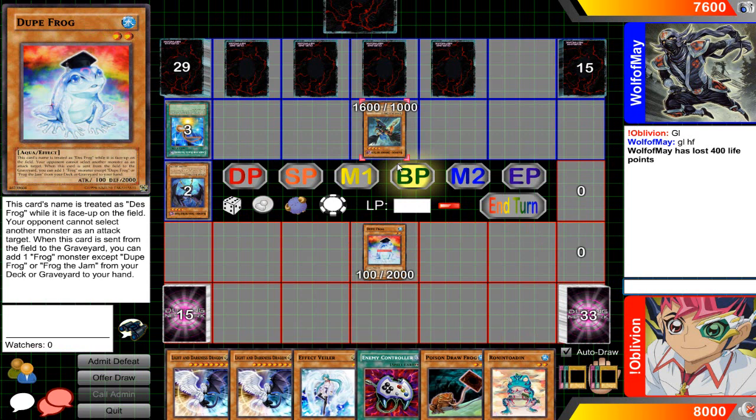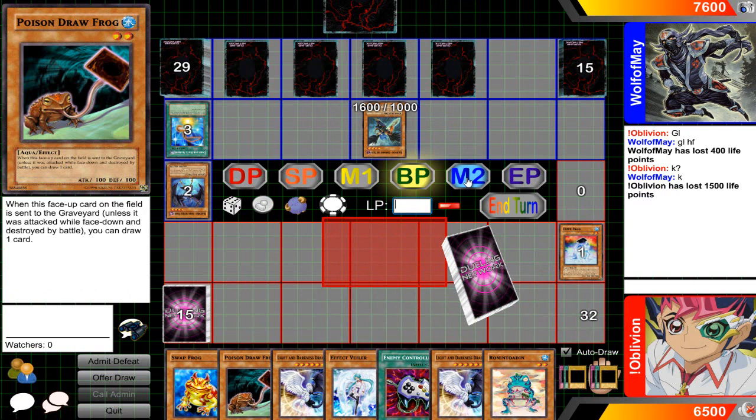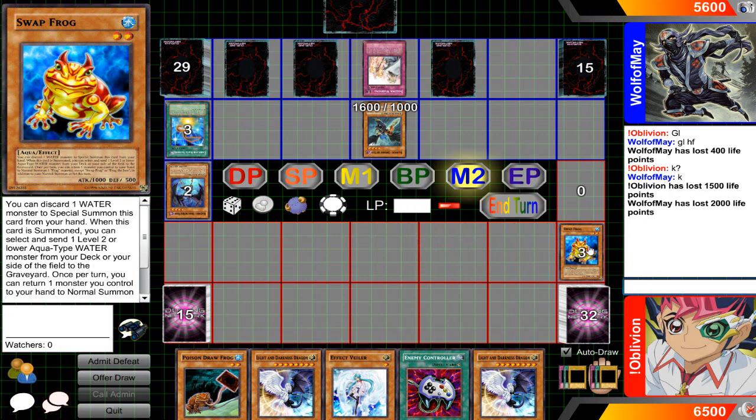I'm gonna switch the Dupe Frog to attack and attack Zephyros. Let's see if the damage calc is okay or if he's gonna do anything like Dimension Prison — that's really gonna hurt me. Okay great, I'm gonna take the 1500 life points. Sorry guys, I'm still trying to get used to my computer, so you're probably gonna be hearing some unnecessary clicking here and there. I'm gonna try my best to keep one monster on the board at a time.